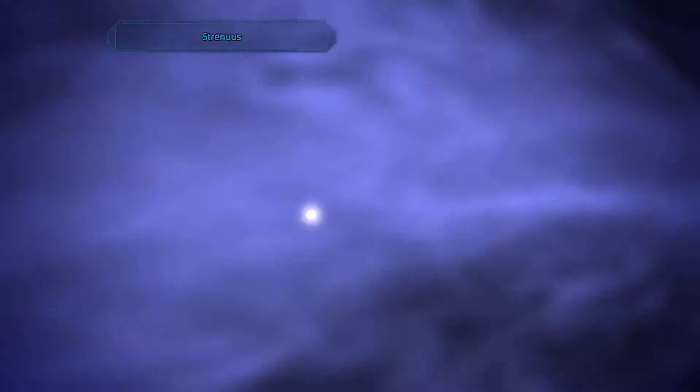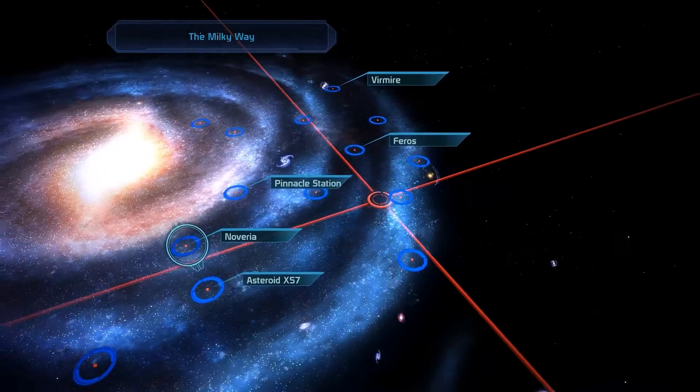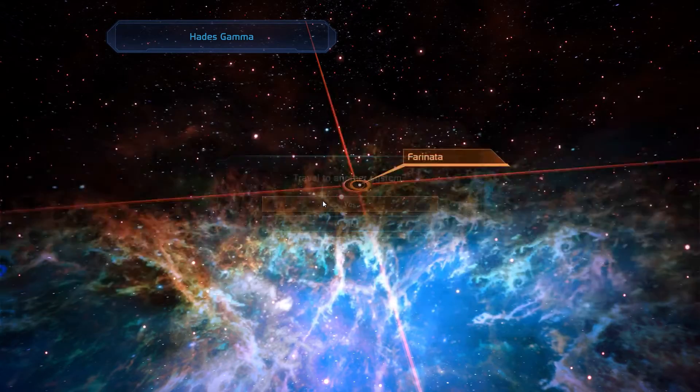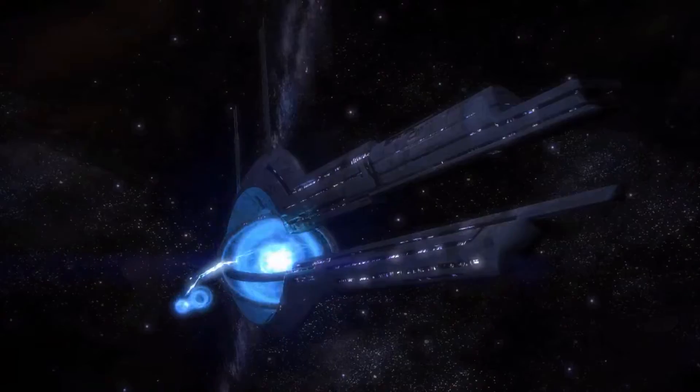Let's get into it. We will leave Xavin, the Strenuous system and the Horsehead Nebula, and travel to the Hades Gamma Cluster. Here we have the Antaeus system, which I wanted to visit in this episode originally but then decided against it. Because we also have the Farinata system and that's where we're going next.